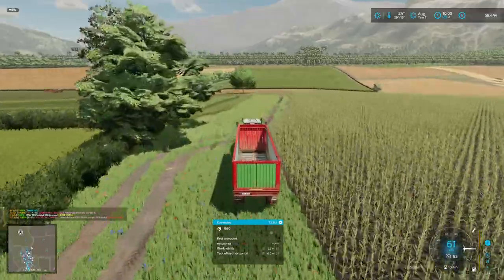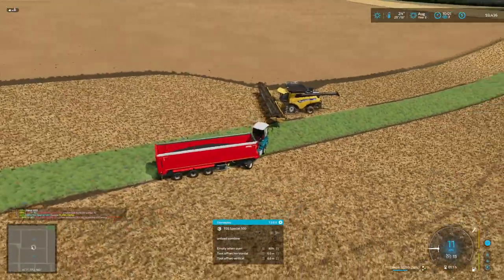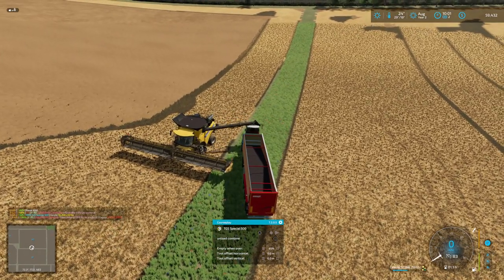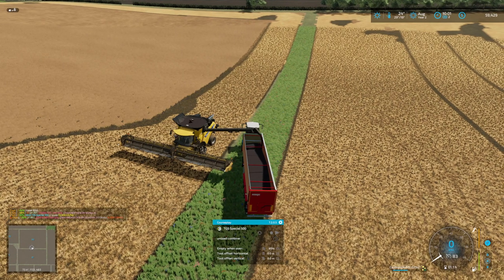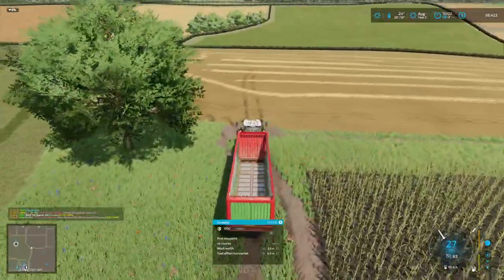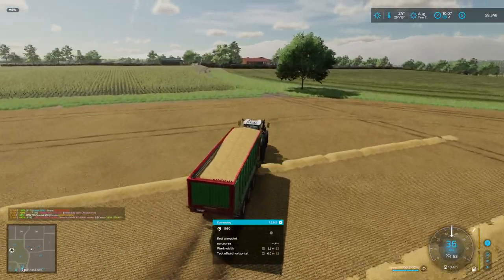It appears we have a problem with our harvester not unloading — it must be stuck. Let's go have a look at that. There we go. This is coming along — we're going to have to pick all this up. Let's get back to our straw. We're going to give this load of straw to the dairy barn.